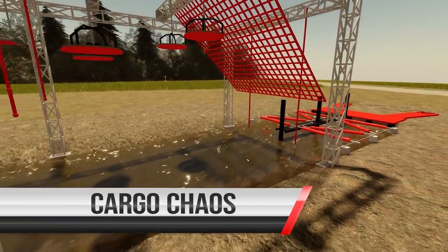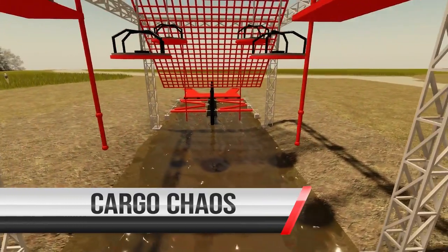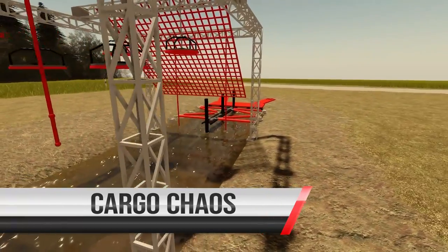Obstacle number 2 is Cargo Chaos. This is an in-house obstacle. Our goal with Cargo Chaos is to start your pump early on. The cargo net will be extra taut to allow efficient movement as athletes race to the top of our rig.